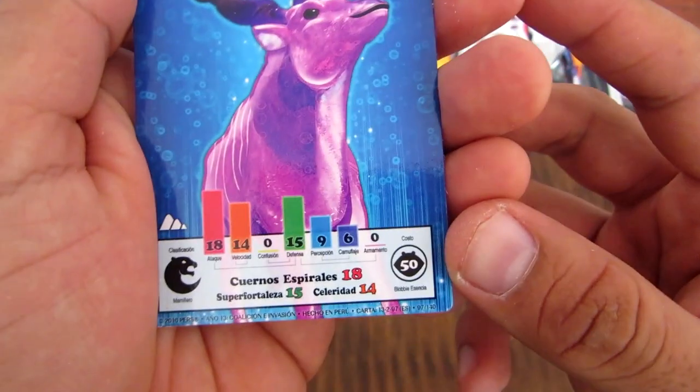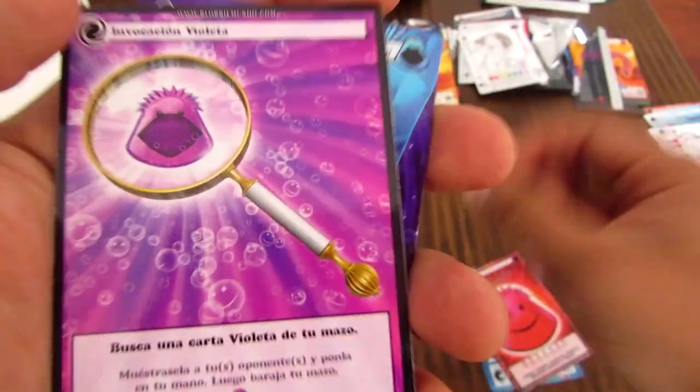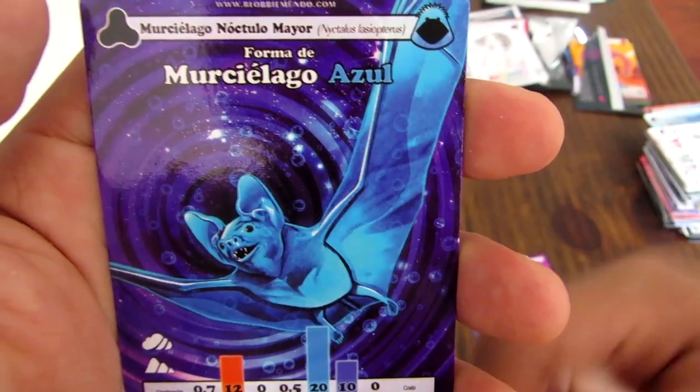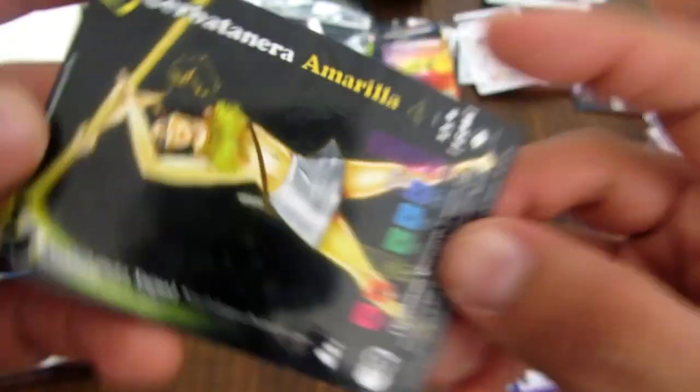Elan Violeta — este ya lo vimos. Un Blobby Rojo. Esto es Invocación Violeta que también ya lo vimos. Murciélago Nocturno Mayor — es una carta azul conocida. Y acá otra de las buenas cartas nuevas: Cerbatanera Amarilla. Hace un rato salió una cerbatanera también.